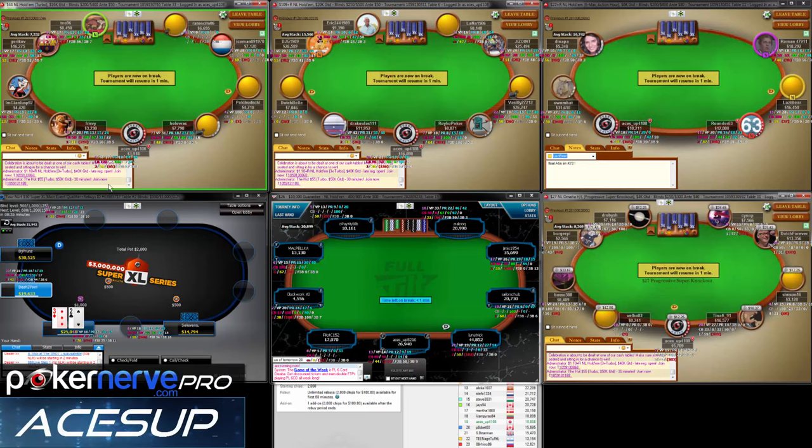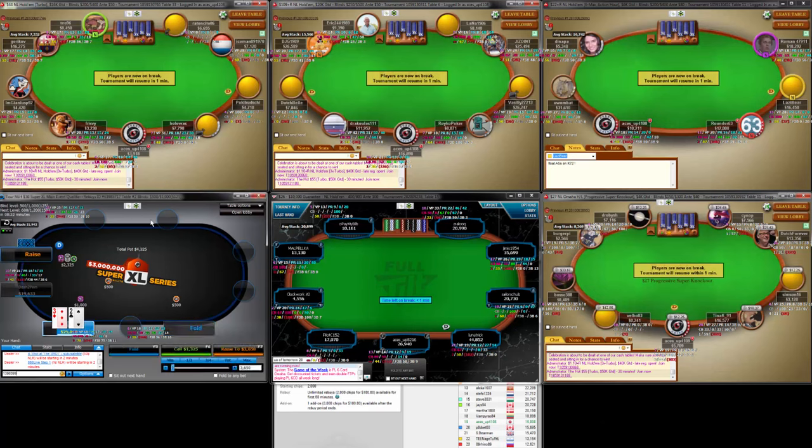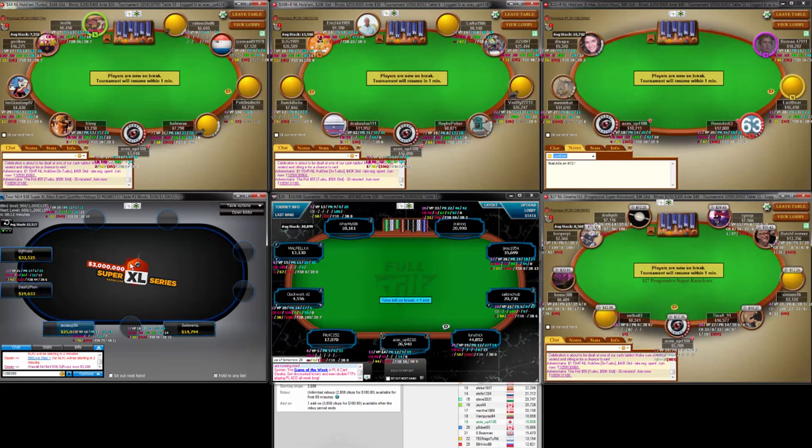Back guys, just having some lamb and rice — Genghis Khan as they call it in Japan. So top two get a $600 seat buy-in. These tournaments are really good.